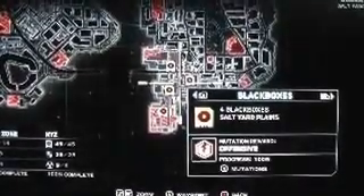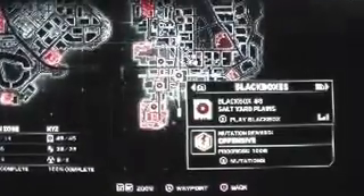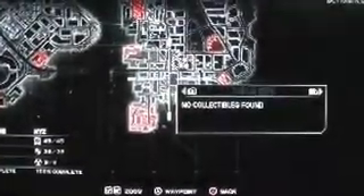In Salt Yard Plains, there's four black boxes — one at a fairly large building, another fairly large building, one random, and one is in the military base. There's no field ops or layers in there.